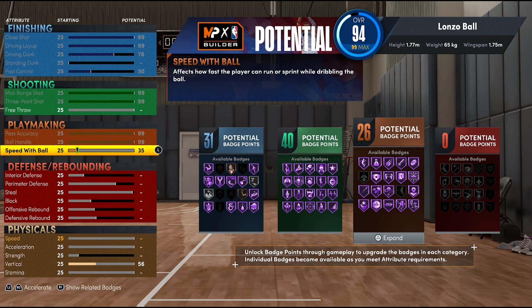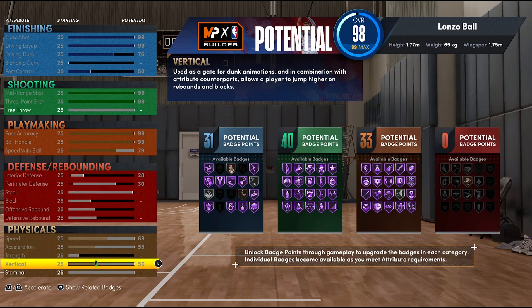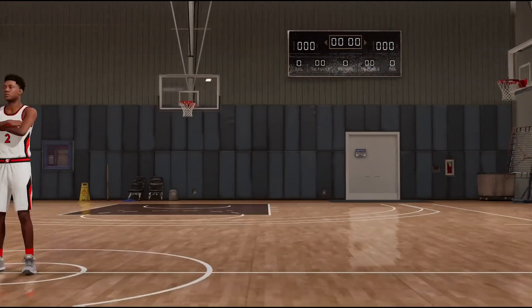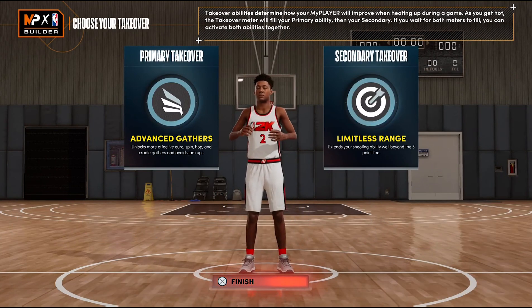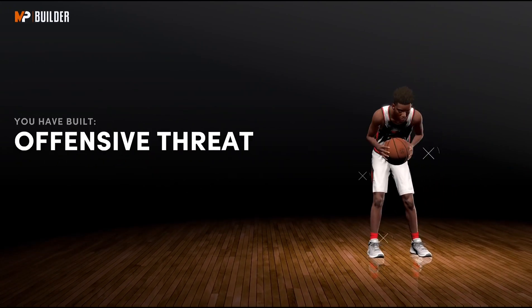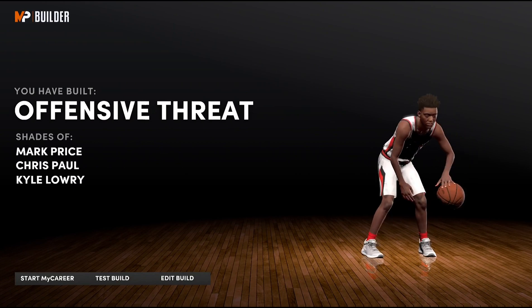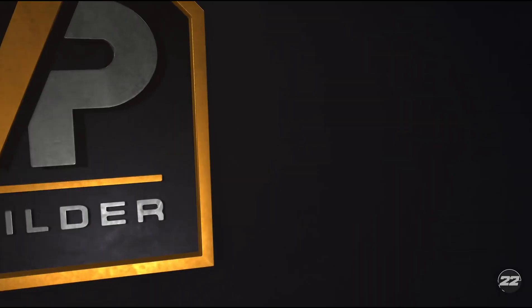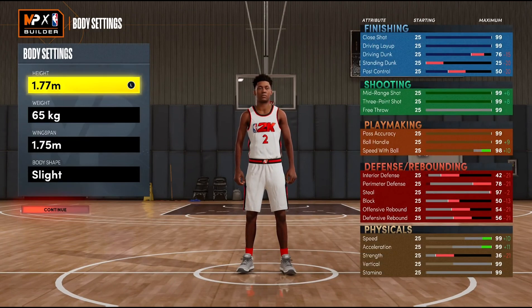Next, you want to max out all the attributes because this is setting up the glitch — this is not the build you're making. Once you finish maxing them out, head over to the next screen which is takeovers, where you can select any random ones you want. Then select 'edit build' when you get to that screen. This is the simplest build to glitch because it's a one-step process.